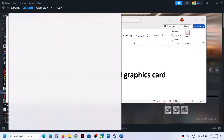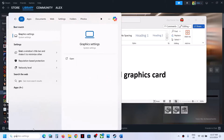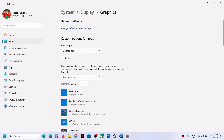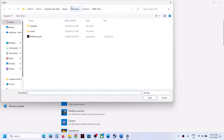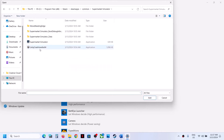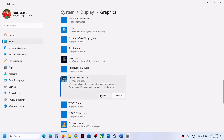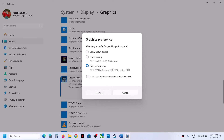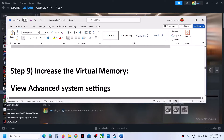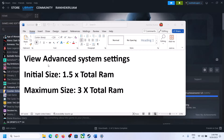The next step is to run the game on the dedicated graphics card. Type Graphics Settings in the Windows search box, open it, click Browse, go to the game installation folder, select the game exe file, and click Add. Once the game is added, click Options, select High Performance, then click Save. Launch the game and check.